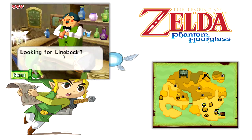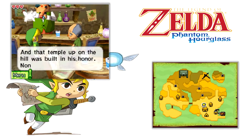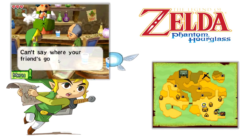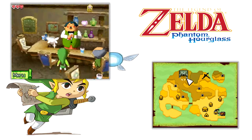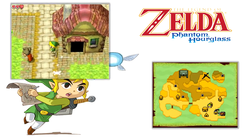Tell me where Lineback is. Looking for Lineback? Oh, you went to the temple. The Ocean King is defender of all creation, and that temple built in his honor. Sadly, a curse was laid on the place that sucks the souls from whoever enters. None dare step into the Temple of the Ocean King. I'm never going to do that voice again — I'm so sorry. It came to me and I was like, voice time.